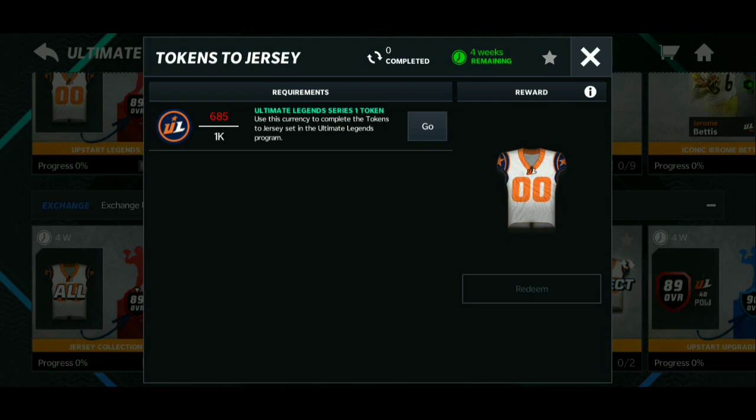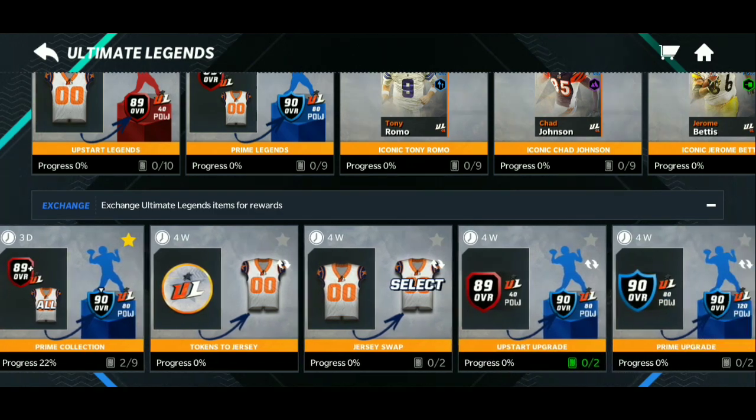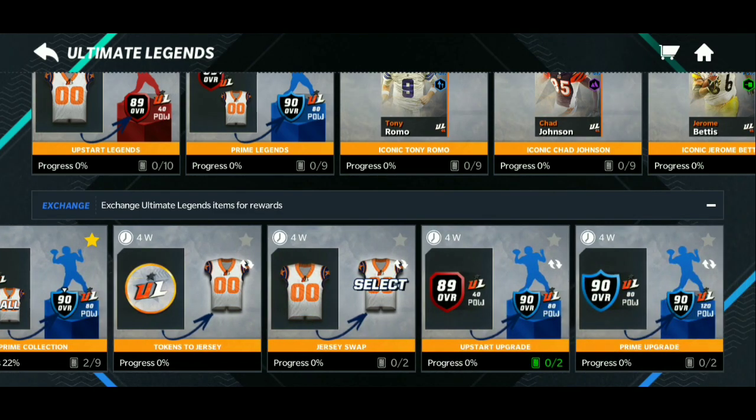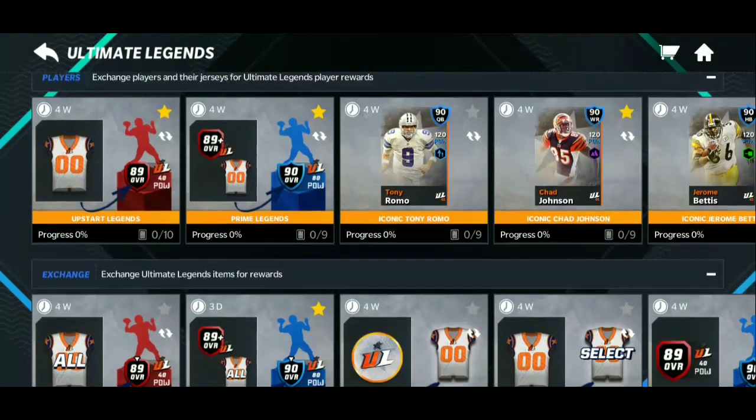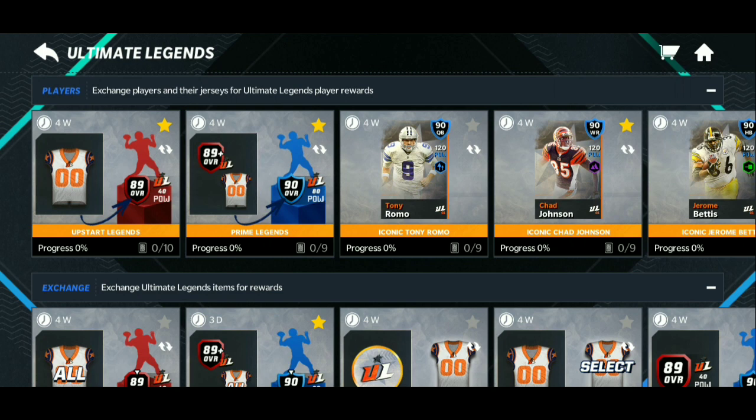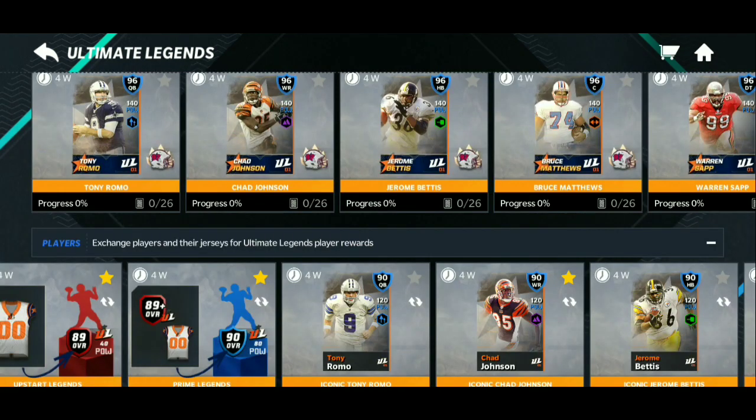To get more jerseys, grind through the live events — get 1K score and earn a jersey, it's that simple. It is a 100% grind, it's not going to be easy. Looking back when legends first dropped, it was a grind at first but got easier as more series came out and you figured out what to do.